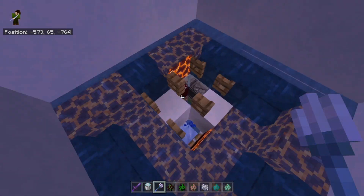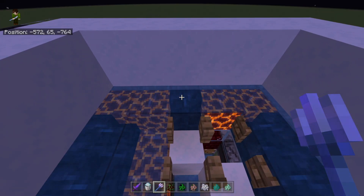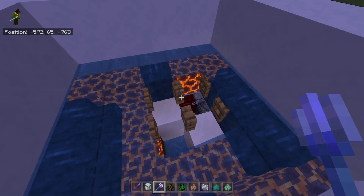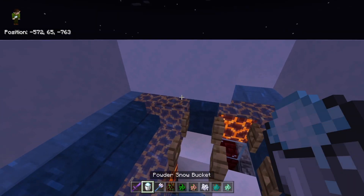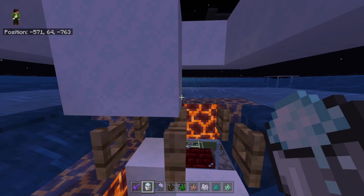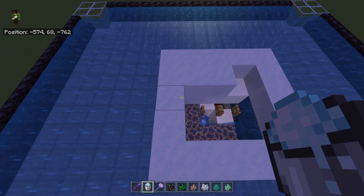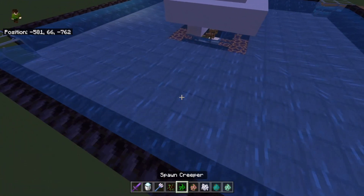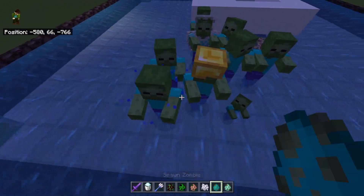That would also explain why I'm not seeing all the objects coming through — some of the trees would be floating because the water would be flowing through on both sides and they'd just be bobbing up and down. As for the snow level, as I said there's not much difference.